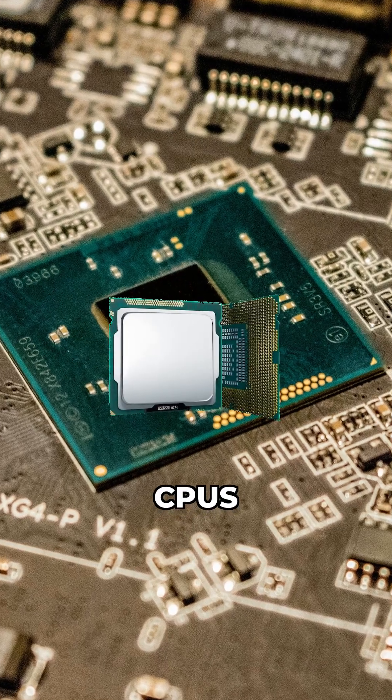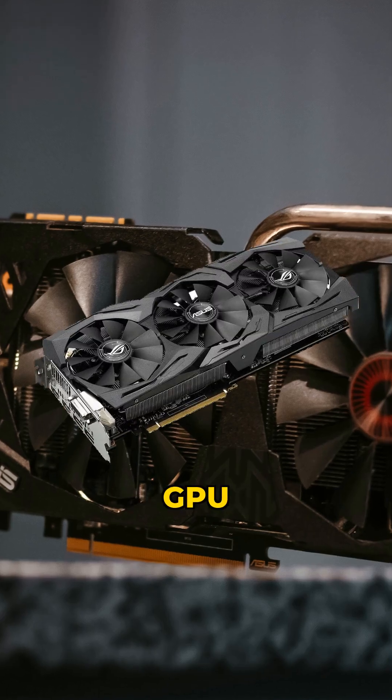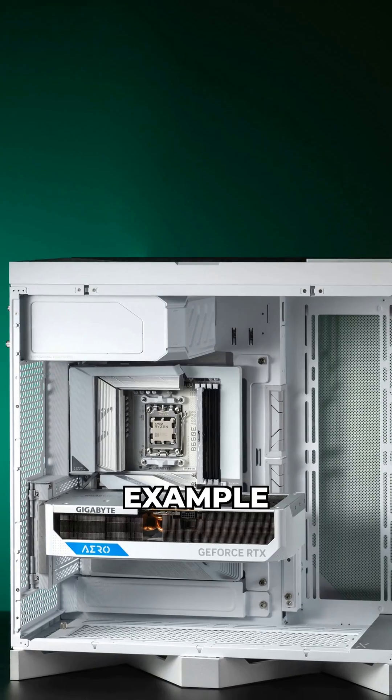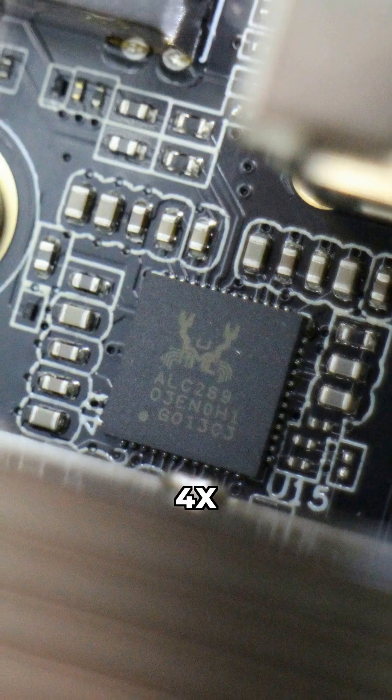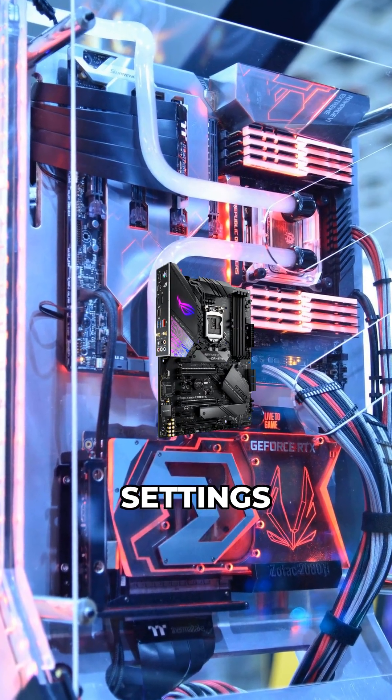This is how your CPU's direct PCIe lanes — usually 16 for your primary GPU slot — can be split up. For example, an X16 slot can become two X8 slots or even four X4 slots. This is managed in your motherboard's BIOS settings.